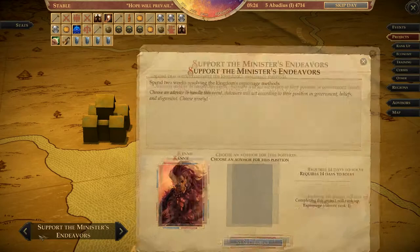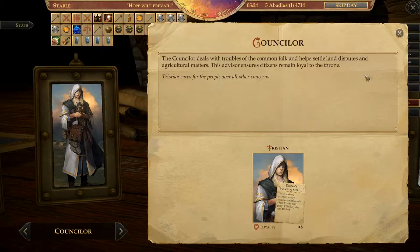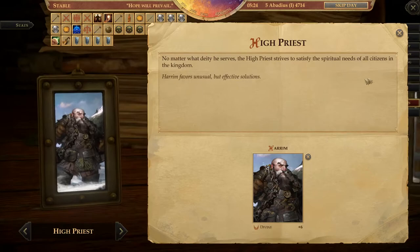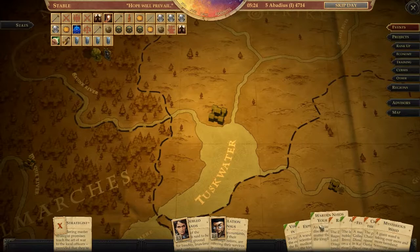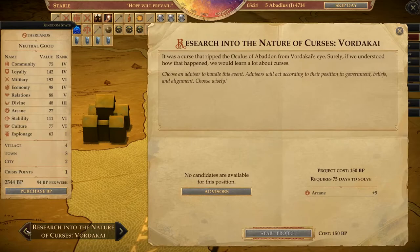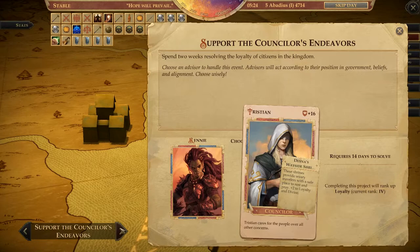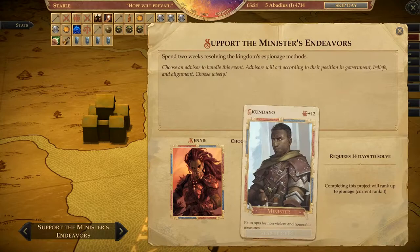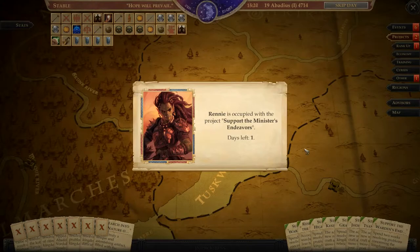Let's see advisors. We still can't appoint the last advisor. He's a counselor — we've got the high priest there, then we've got the arcane spot, but for whatever reason we can't do it at the moment. Let's see projects — General, minister, treasurer, counselor. Can't do that with you. Can't do that with you. Let's do that with you — get you ranked up. Build desert shrines is done — good.